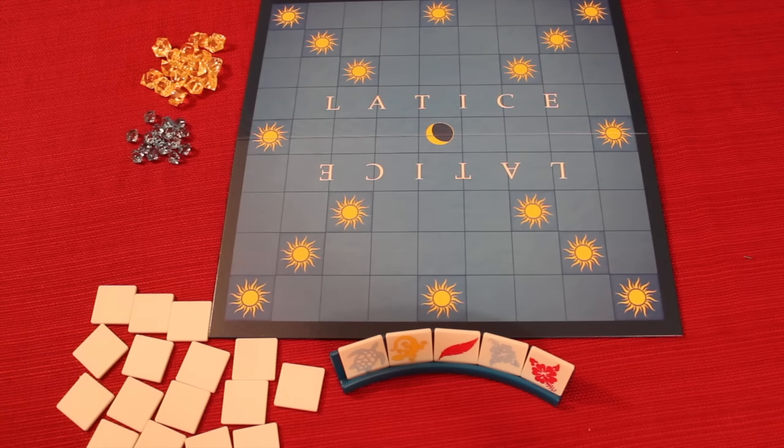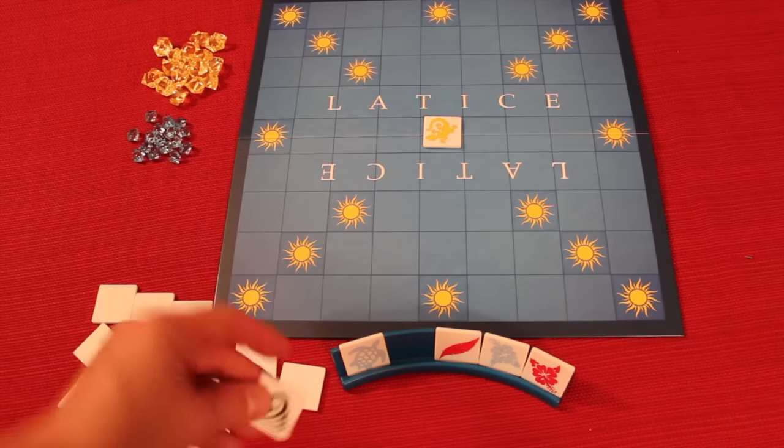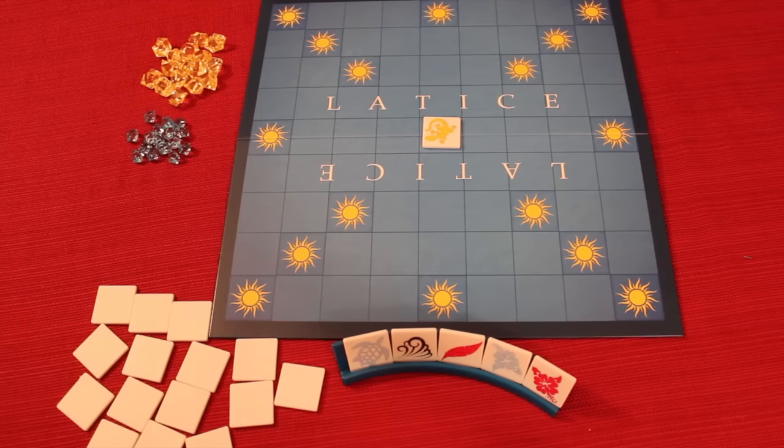They draw five of those tiles to put in their holder. At the beginning of the game, someone is the first player and they simply place a tile right in the middle, then draw back up to five. And that's the next player's turn.